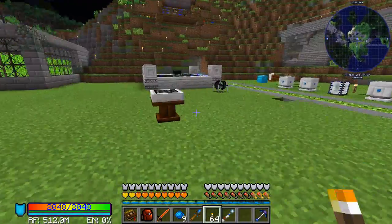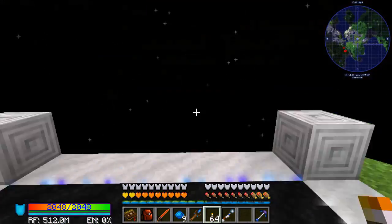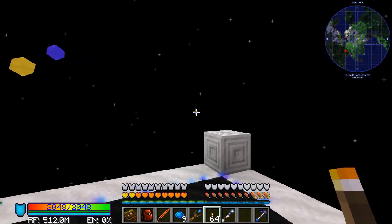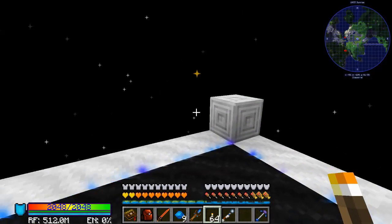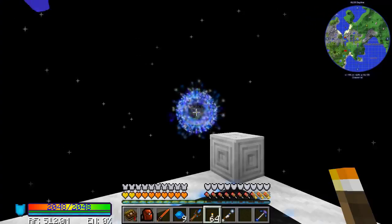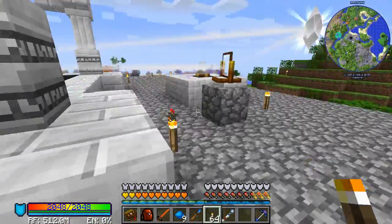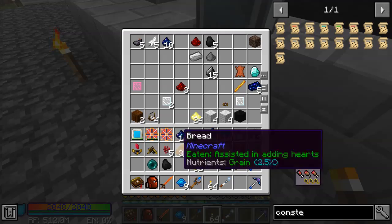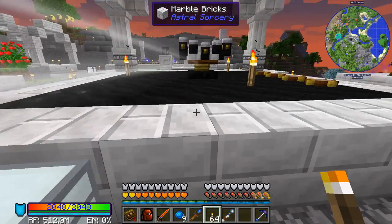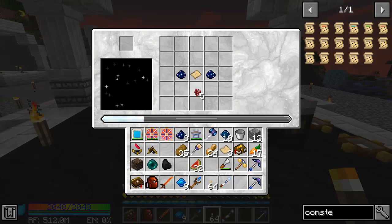I'm going to fast forward to the next Moonrise so I know we have enough time to do this. Let's see — here's our Netherwort, Coal, Ender Pearl, Soul Sand. We also need Stardust, which we've got here.